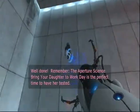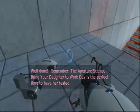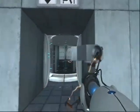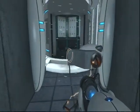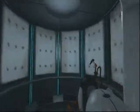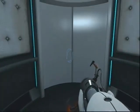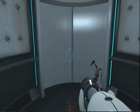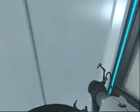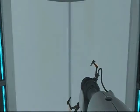The Aperture Science bring-your-dog-to-work day is the perfect time to help test it. And this is the Emancipation Grill — she's already explained this, but it'll emancipate a lot of things. And a lot of things you should destroy, like some of the enemies in this game. It's kind of fun to break those, because people are mean — and by people I mean I am mean to them. And then they're adorable.